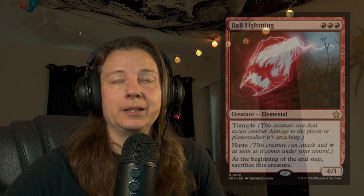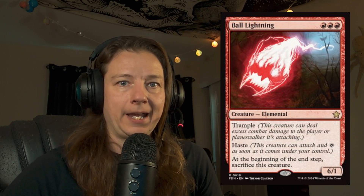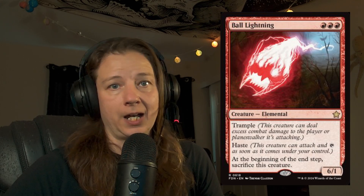Next up on our list of cards I'm excited to play is an oldie but a goodie — it's Ball Lightning. I can't believe this got reprinted. It's 3 red mana for a 6/1 Haste Trample creature that dies at end of turn.